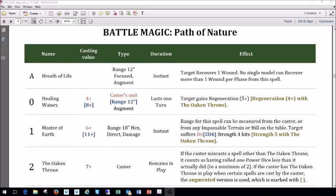Starting with the Breath of Life: range is 12 inches, it's focused, it's an augment, it's instant. The target recovers one wound, and no single model can recover more than one wound per phase from this spell. It's nice especially later in the game — you're not going to get much out of it the first turn or two.